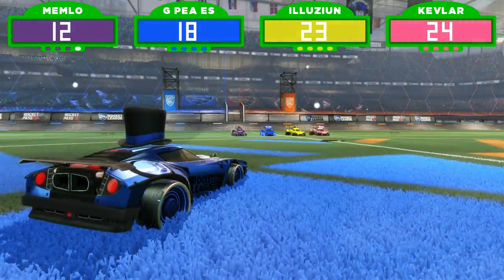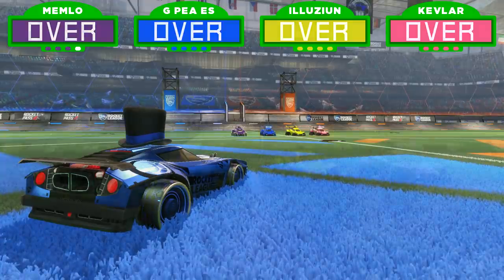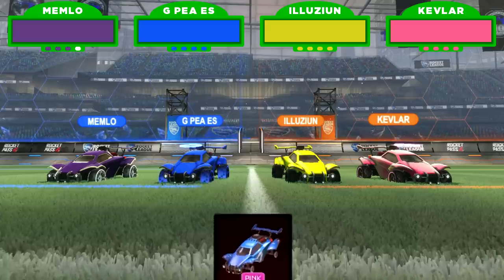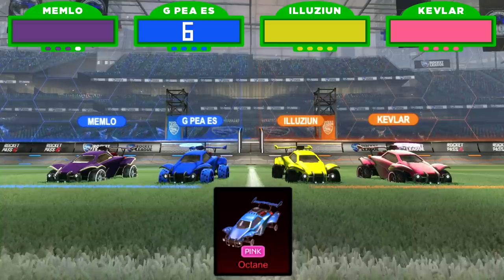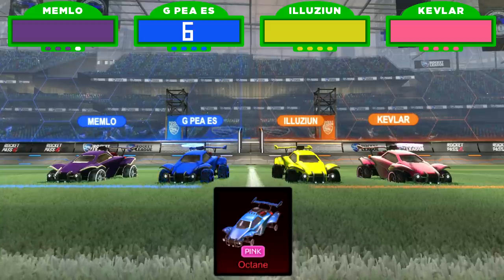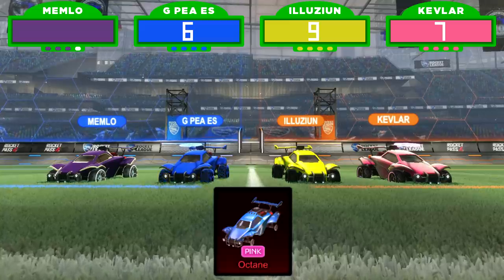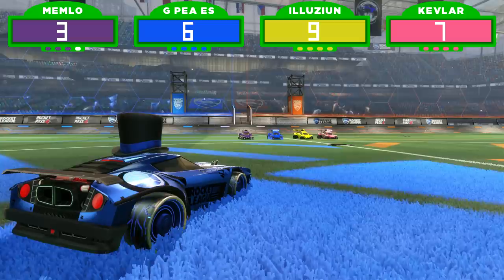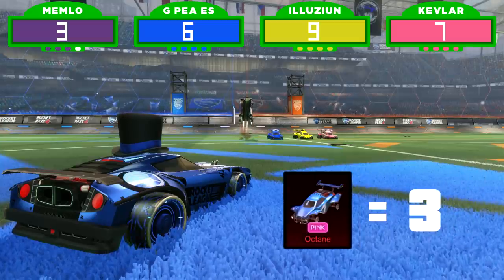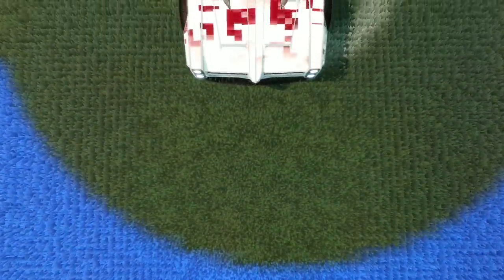That buzzer means everyone overbid! Starting over — the lowest bid of 12 was still too high. GPS bids six keys, Illusion nine, Kevlar seven, and Memlo goes with three keys. Actual retail price of a Pink Octane: three keys. Memlo wins again!